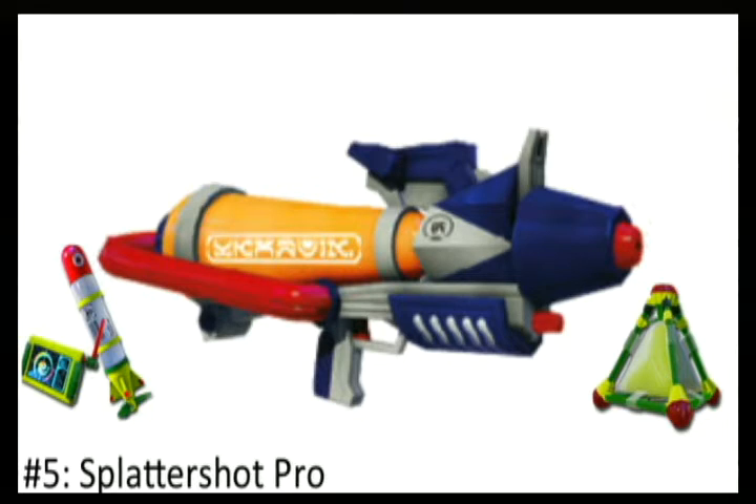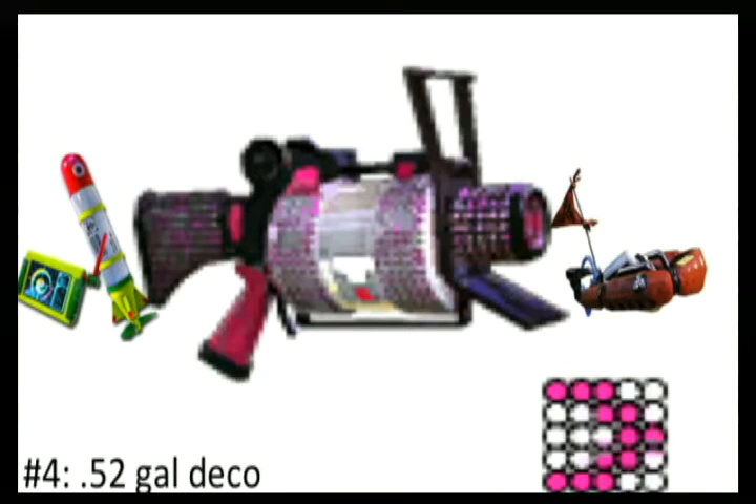At number 5 we have the Splattershot Pro. This weapon has more range and damage than the regular Splattershot but a little less fire rate. It comes with the Ink Strike and the Splat Bomb — similar to the Wasabi Splattershot but better overall because it can destroy people much more easily. It was actually my main go-to weapon for ranked battles before I found another weapon I'll mention later. It's really good range, really good damage, good for kills, and also decent for covering ink with the Ink Strike and Splat Bomb.